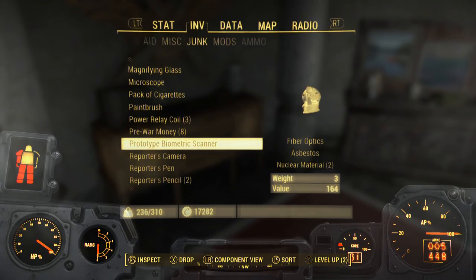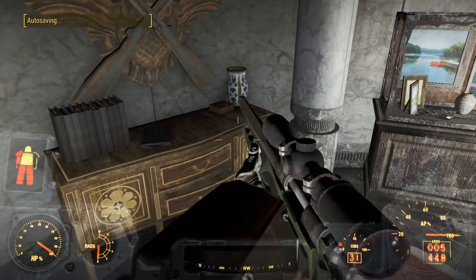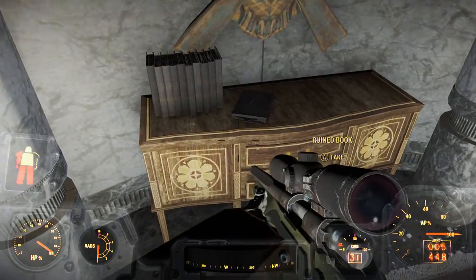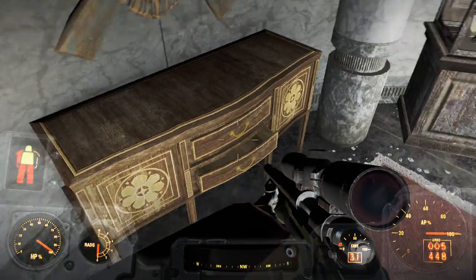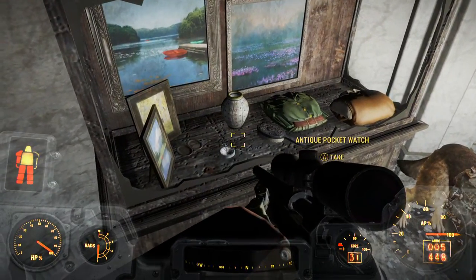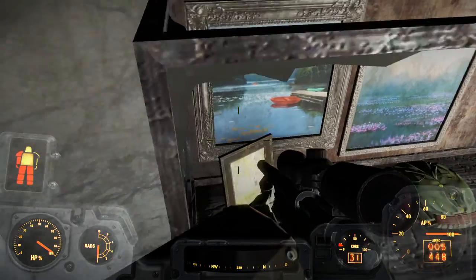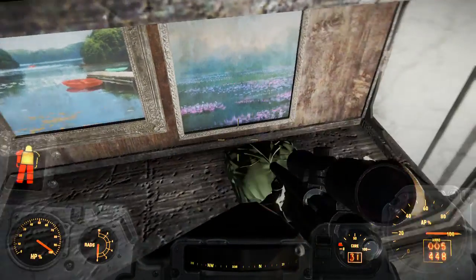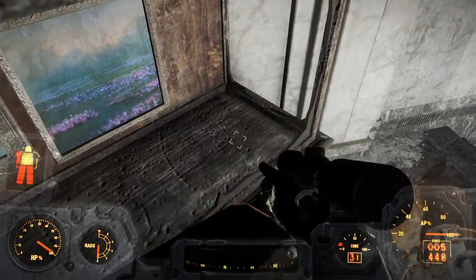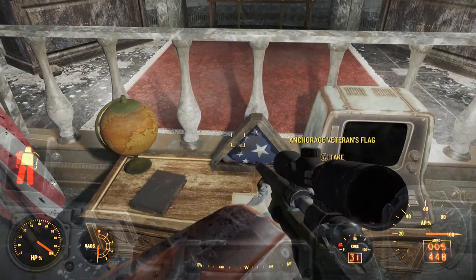I accidentally picked up the Prototype Biometric Scanner — it's not that special. There are also cigar boxes and more ruined books, which are great for making a bookshelf in your settlement. There's some different antique-style decor over here that almost looks like an homage to an earlier time period.